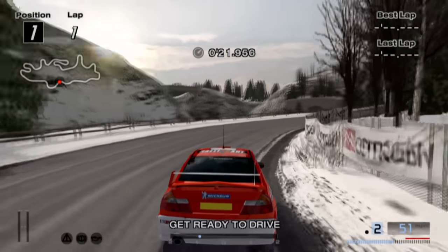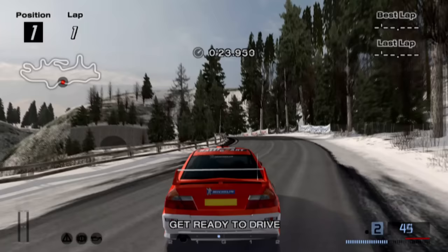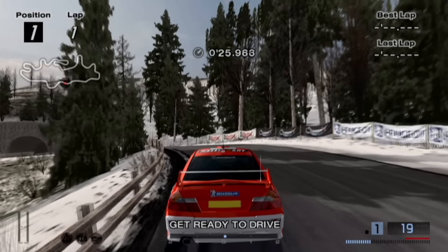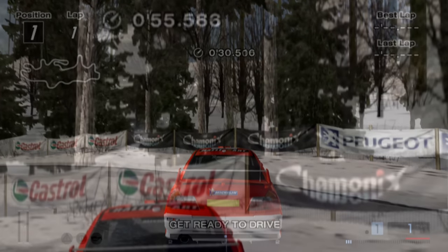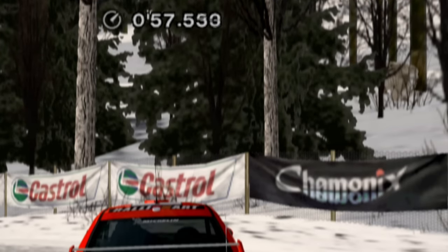Anyway, this easter egg can be found on Chamonix. If you drive to this point on the circuit — you can see where I am on the mini map — and look outside the boundaries of the track, you can see a yeti among the trees.